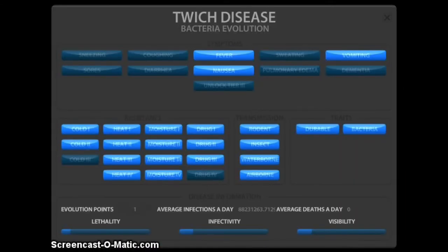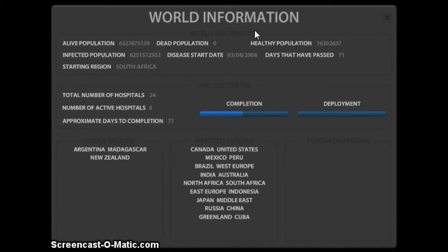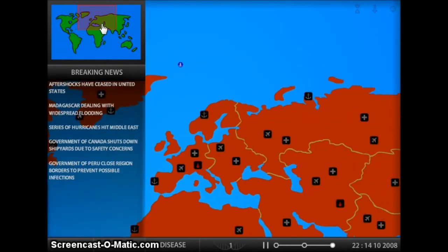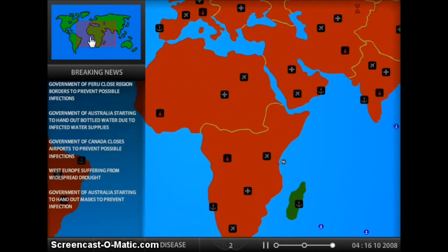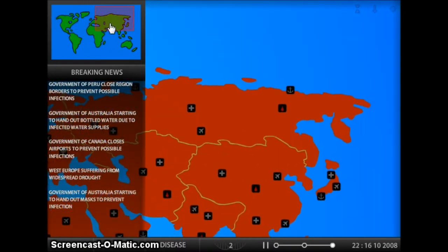These menus confuse me. I have not killed anybody yet, which I guess is a good thing if you're humane. But in this game it's not very good — you want to kill people. At least you're not shooting them, you're just making them sick.